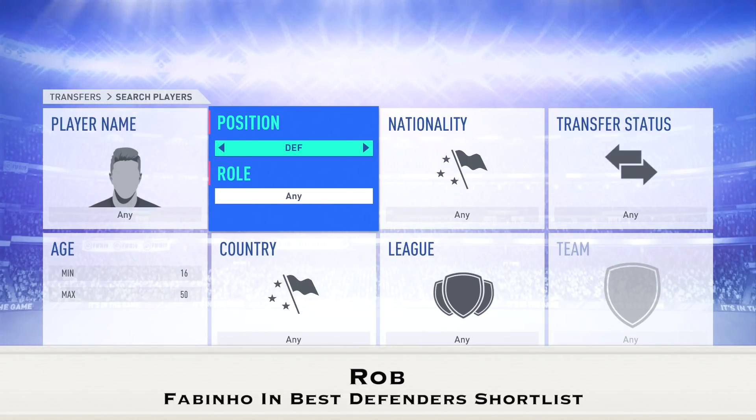Just to make sure I was correct, I double-checked by going to search players in career mode. Under defensive positions the game lets you pick from right-back, right-wing-back, centre-back, left-back, and left-wing-back — there's no CDM there. But if you go to the midfielder section, CDM pops up. So at least I was correct on this one — Fabinho should not be there based on his position.